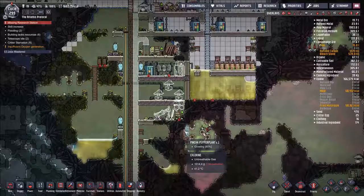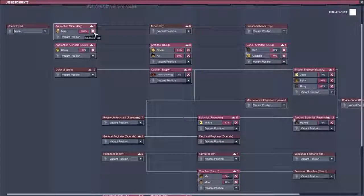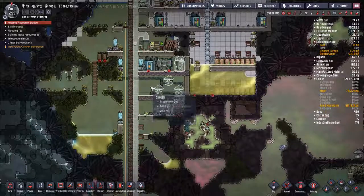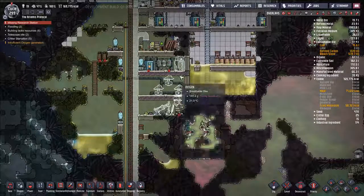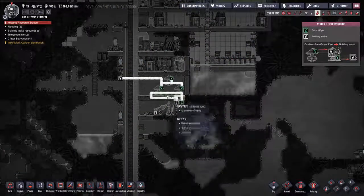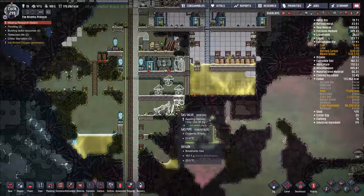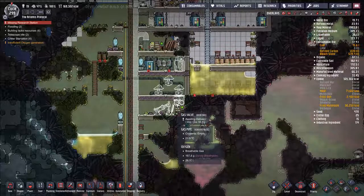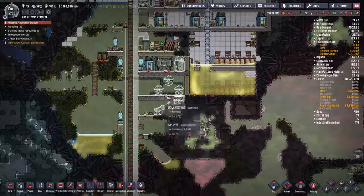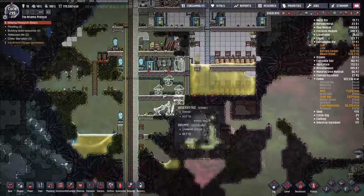So basically what we're going to do — we are going to set up our electrolyzer right here with these pumps around it. And we are going to prime this loop right here to only have hydrogen in it. The way we're going to do that is we're going to take this gas valve and only let a little bit of gas through — we're going to fill this with hydrogen. And then this is just going to have a constant loop of a small amount of hydrogen gas in it, which means that only hydrogen gas will be allowed in here in the future, because it will always be hydrogen gas — and you can't merge two different packets of gas.